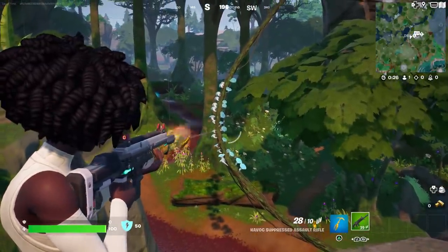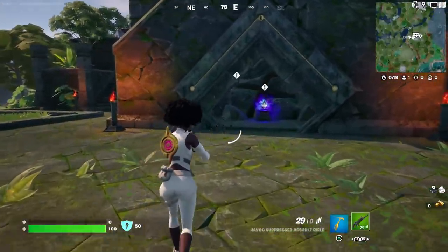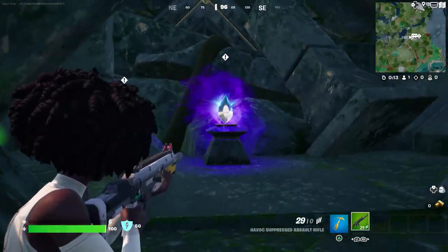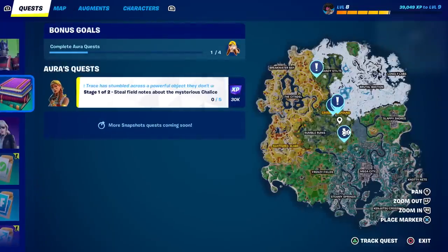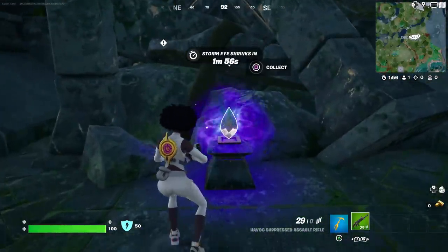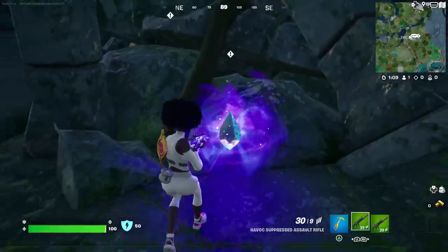You'll also notice an exclamation mark up here. There's something moving weirdly — I didn't notice that before. Anyway, you come over here and there is a blue/purple prism, and this is what we're looking for. This is how you start the hidden quest. This quest right here says 'steal field notes about the mysterious chalice,' so it has nothing to do with this prism. If you walk up to it, it says 'collect,' so you walk up to it and collect it.